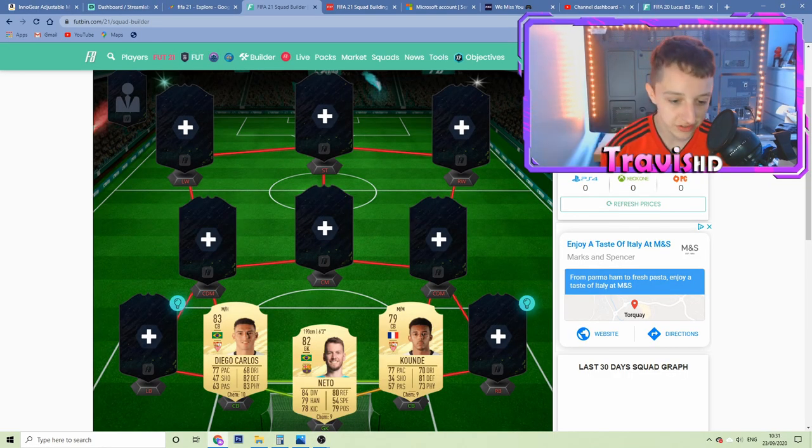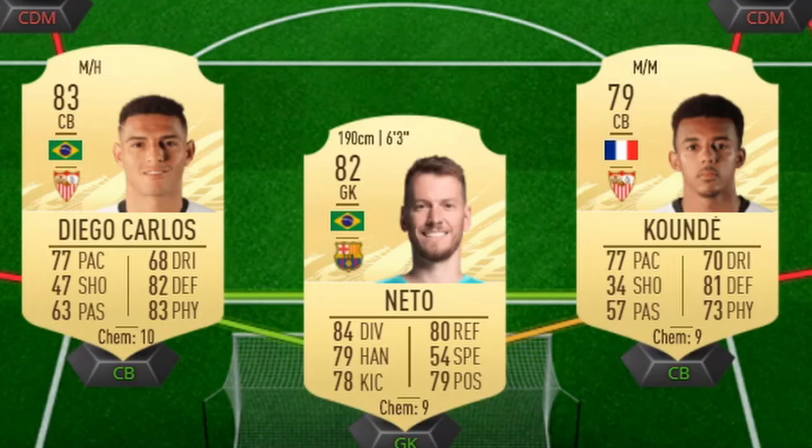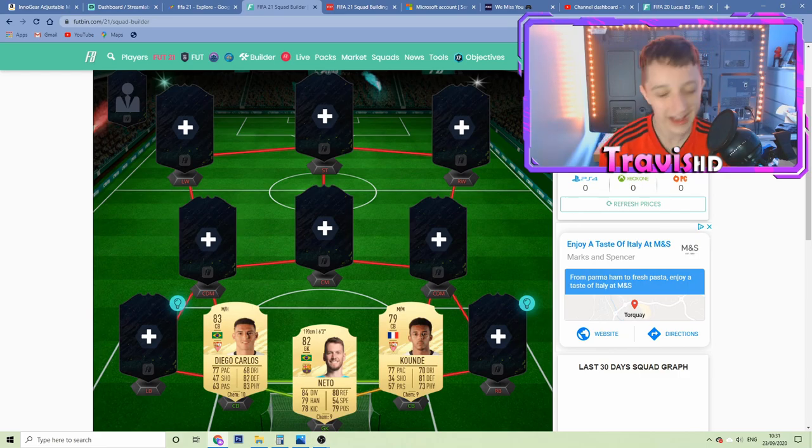Pairing up alongside him is his real-life teammate Diego Carlos. Do I even have to get into Diego Carlos? This card is a cracking card. Him and Kound pairing up at the back — that's going to be naughty. I don't want to get into him too much because his TOTS last year gave me nightmares. Moving on to the full-backs.